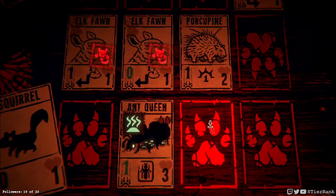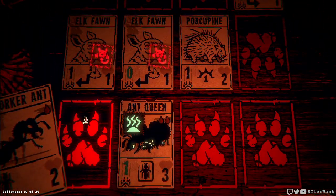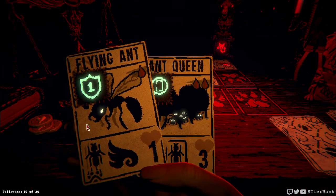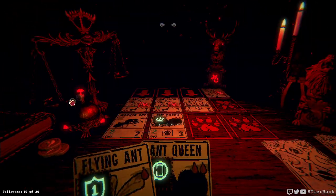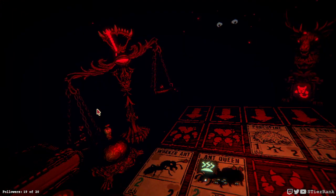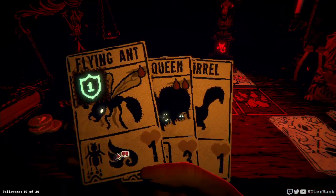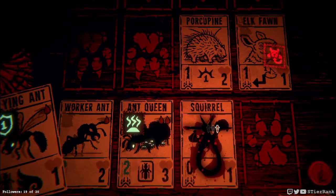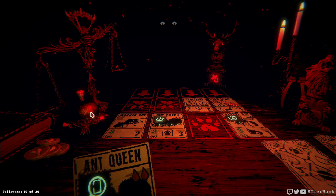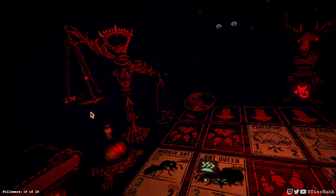We can put down another ant over here, and that'll take out two of the elk fawns. That'll leave just one to get rid of. And we can block its attack for the turn — not that it's gonna be super necessary, but we will be able to block it.